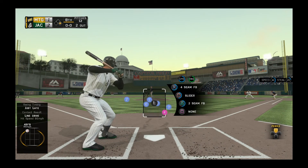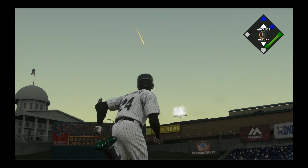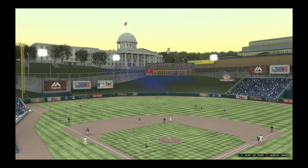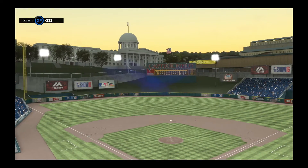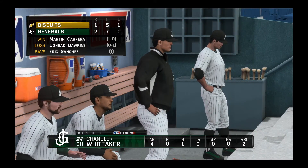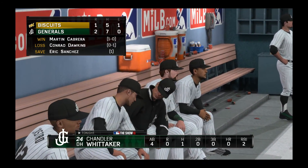Here in the bottom of the eighth, two outs. They've got a new pitcher once again — he has a four-seam, two-seam, and a slider. First pitch swinging and it doesn't look like it's going to help us — that would be considered a fly out or a pop-up. It looks like we are going to wind up winning this ball game. 2-1, that's going to be our record, and that's the final score of this game. Let's go ahead and get into the next game.